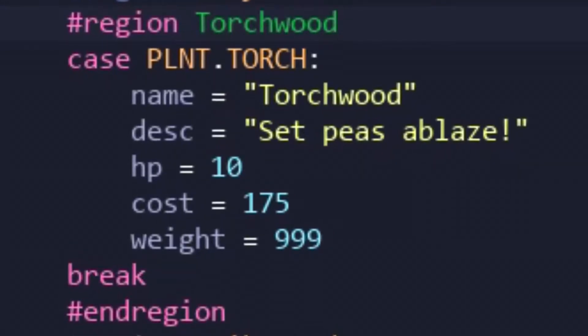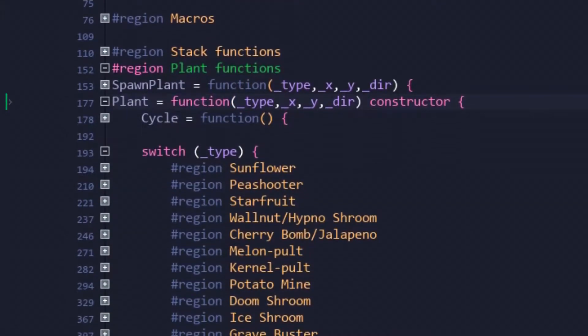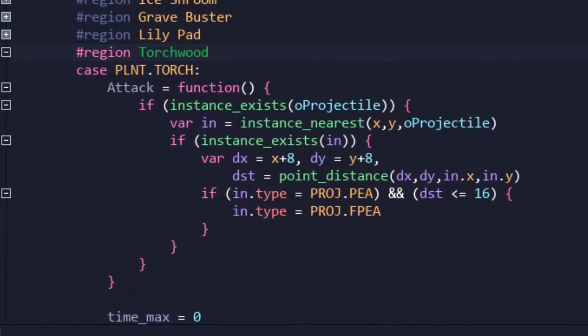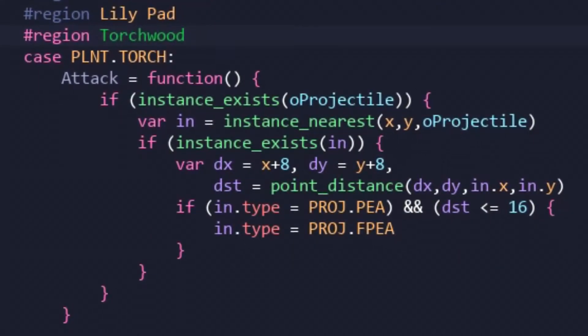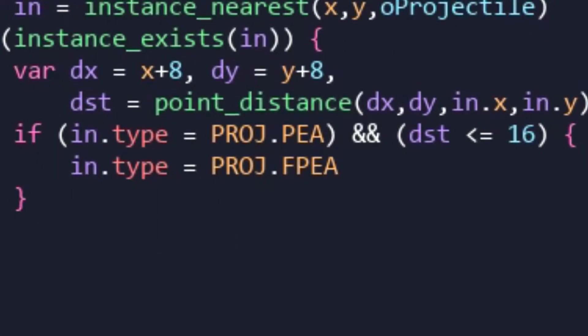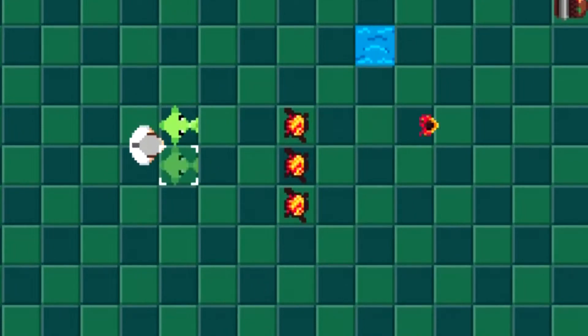So first, let's talk about the Torchwood. Interestingly, because our plants aren't officially objects, I had to get a little creative with the Torchwood's interactivity with projectiles. So instead of collision checks, distance checks would be used. And if a projectile happens to be a pea, it's updated to a flaming pea. For now, there's no difference between the two outside of visuals, but the distinction at least exists.